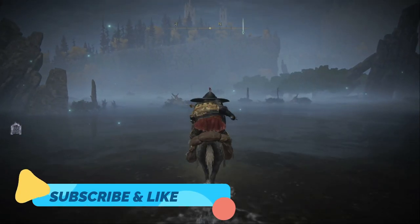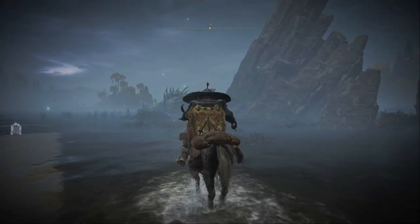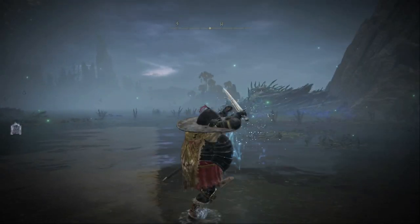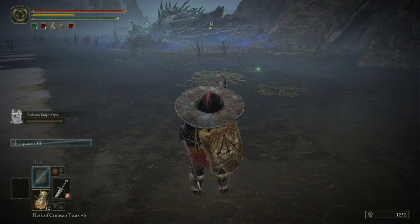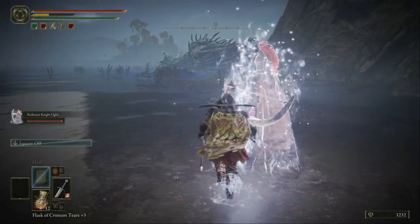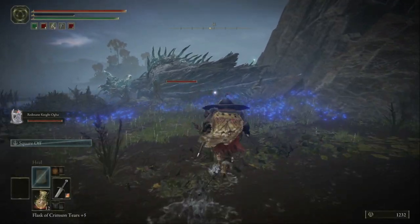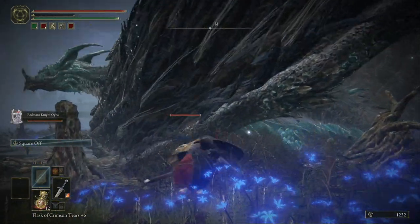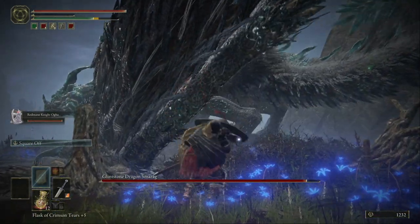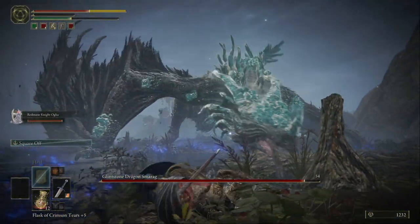Welcome back YouTubers, today we're gonna kill a dragon. This is where he is — just pause the video and see where he is. When I start to hit him, just be sure to summon a bow guy. This is the Glintstone Dragon Smarag.